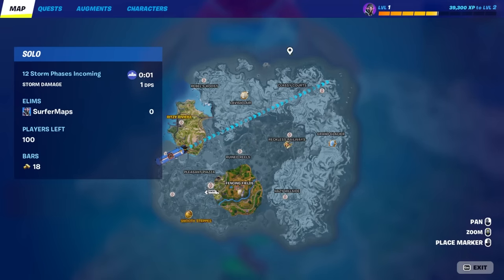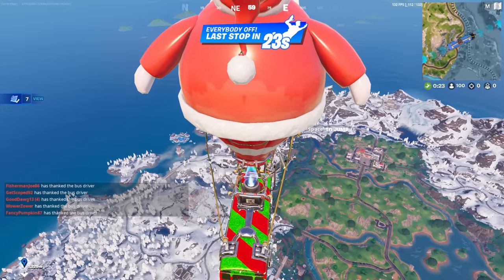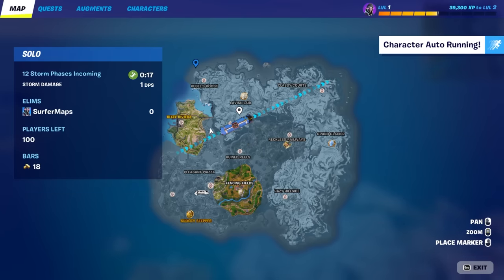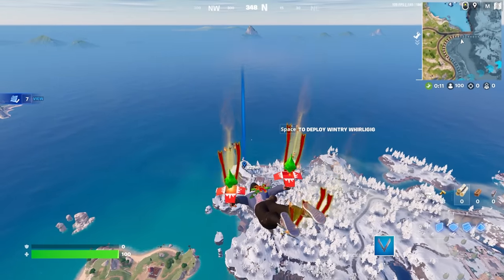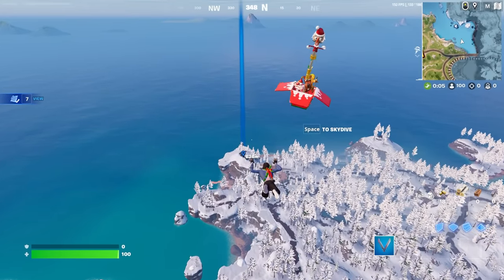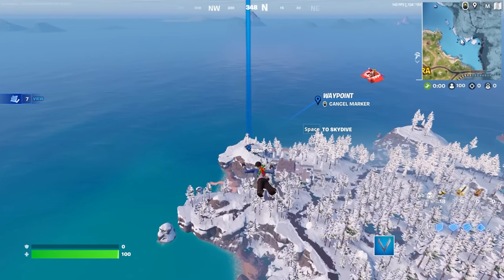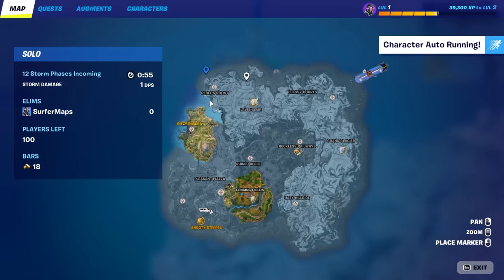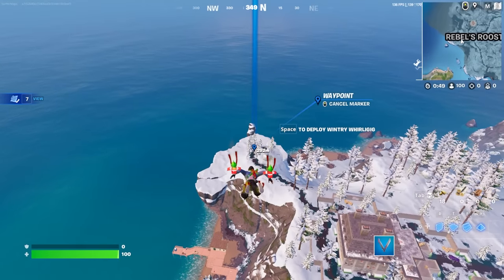Once you're on the battle bus, you're going to want to find a far away island to land at. It doesn't matter which small island you go to as long as you will not die there. If you die to another person, the glitch will not work. I'm going to go over here to this far away island — the next step is honestly so easy.